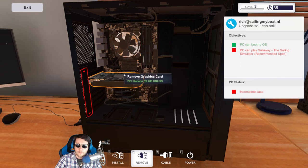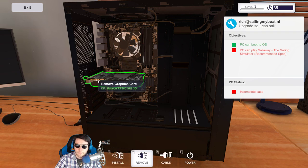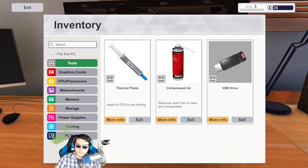Let's see — so we just slide this out and that's it. Can't remove it though — why? Oh, I see — this one's a little different. Okay, install the new GPU — where is it — there we are!